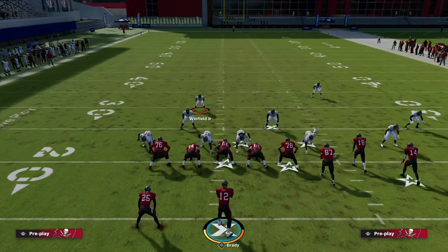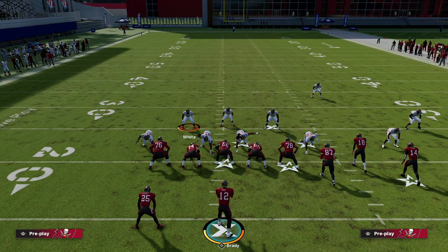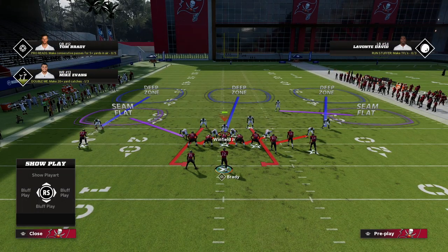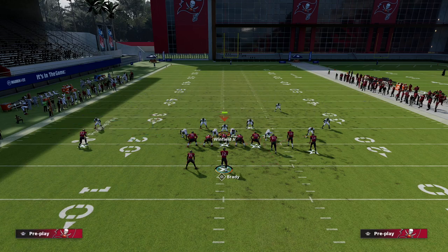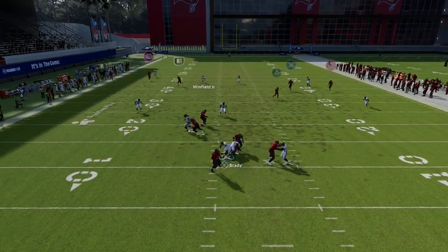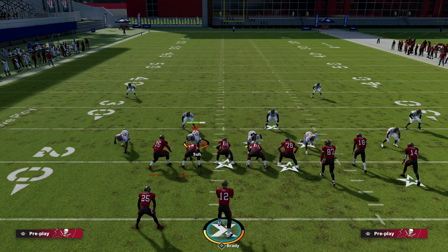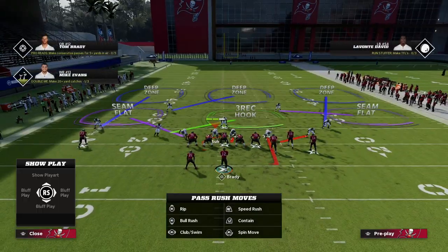Pinch your line, blitz your linebackers, and move the safety just a step if needed — then user him as a safety. Take that nickel corner and feel free to zone him out; he's not a necessity to the blitz. You could also spy the quarterback — not a bad idea. You'll see these little loops doing really good: great for contain, great for pressure and disengages. Something simple you can do out of the nickel formation.